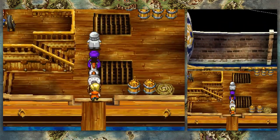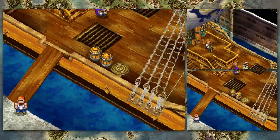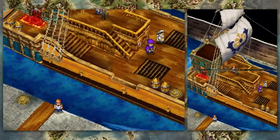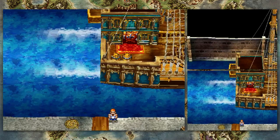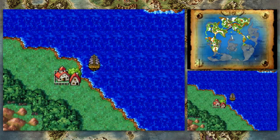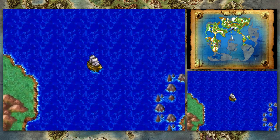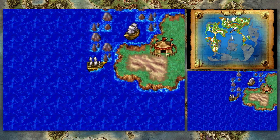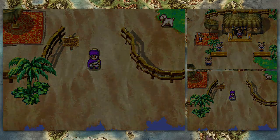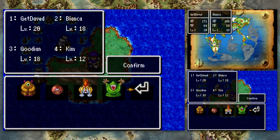I'm pretty sure I broke those, assuming this is the same ship. And now we have access to the world at large — that was easy. Welcome to Pontoon. There we go, I need my entourage.